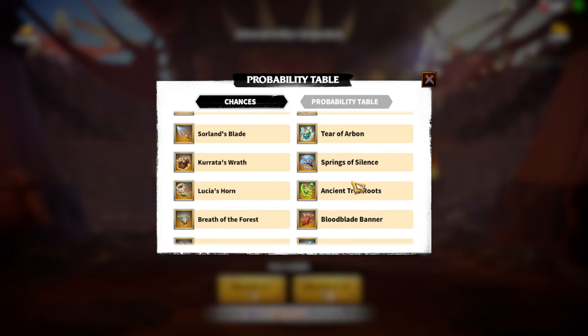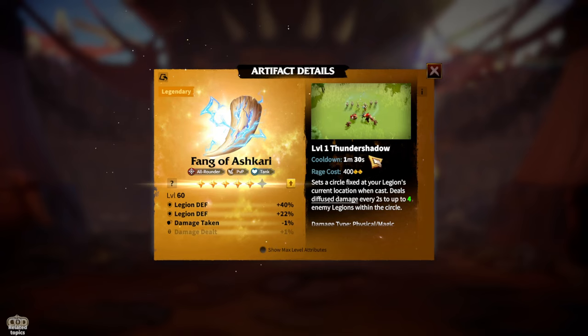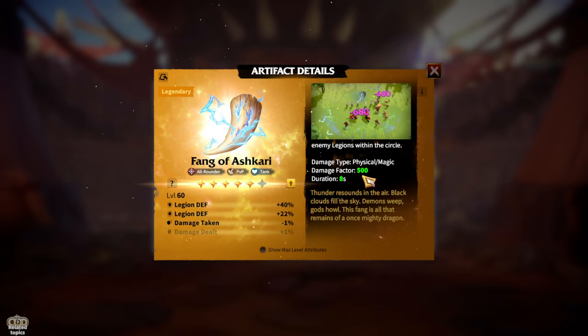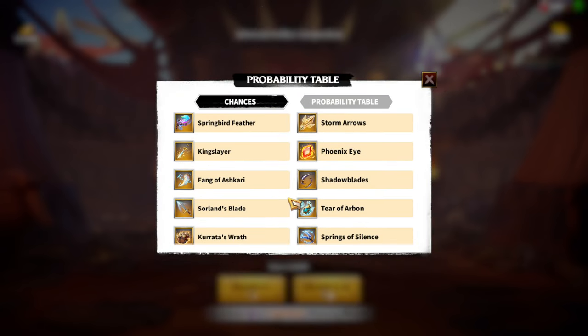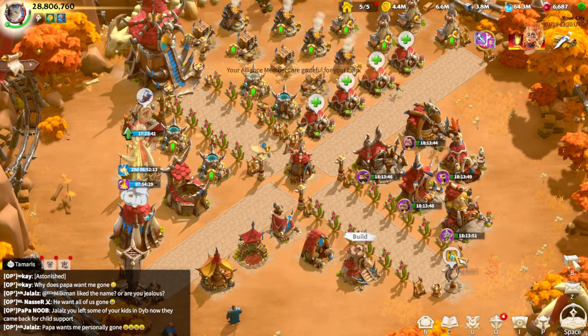More support-type artifacts work best for Indies, enabling your hero pair or nearby legions to deal as much damage as possible. For the Garwood-Indies infantry pair, Fang of Ashkar is great — legion defense on both stats and 500 damage factor for eight seconds. To summarize: Fang of Ashkar for infantry, Tier of Arbonne for magic, and Hert of Kamasi for marksman.